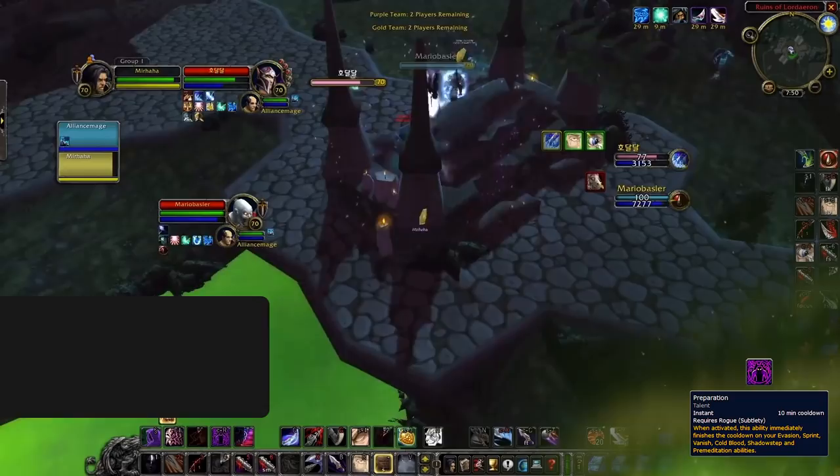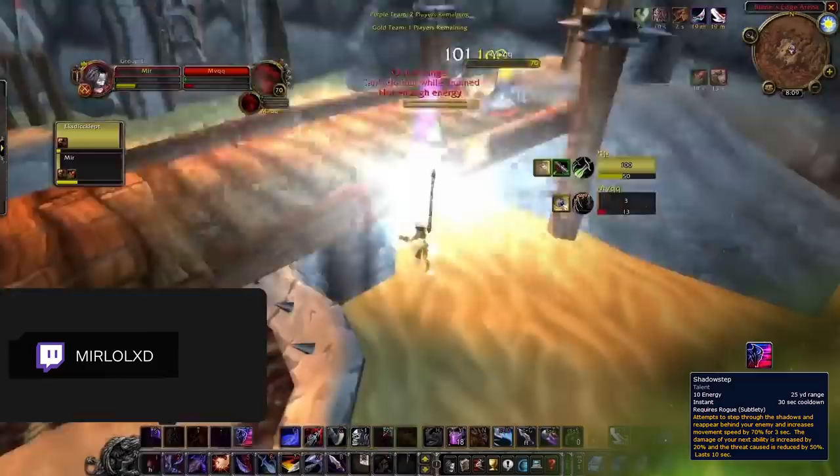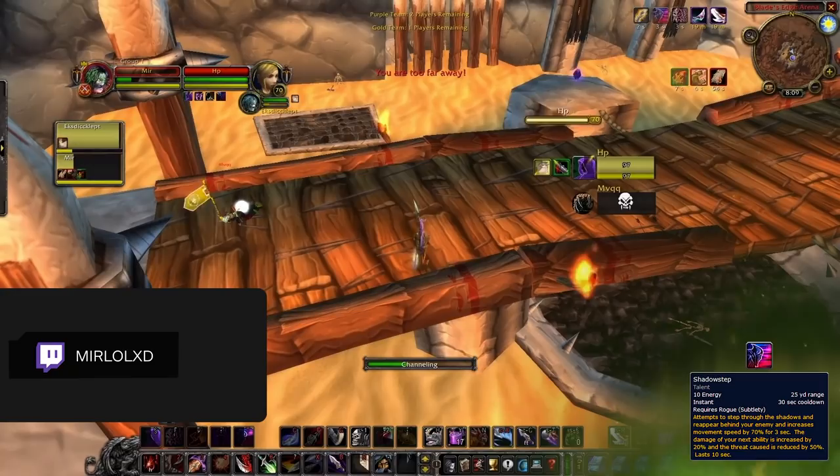And speaking of Shadow Step, this iconic spell is another one of your talents that plays a huge role in what you're able to do as a Rogue. Of course, it can simply be used as mobility to stick to your target or pull back into a defensive position. But skilled Rogues will also use it as a way to crowd control other opponents at important times — for example, by doing things like a Shadow Step plus Kick on a healer to secure a kill.